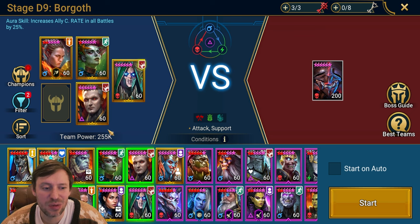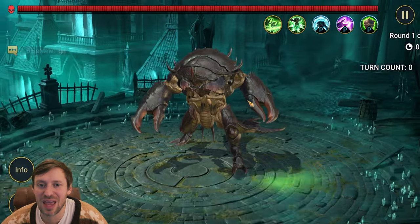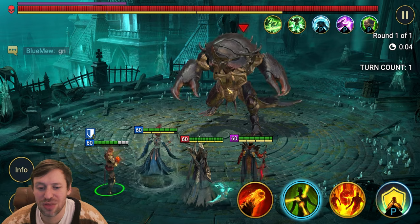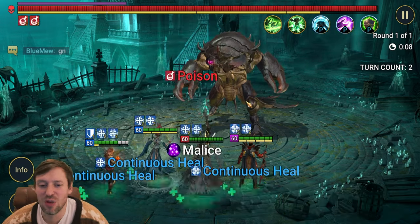With the Scarab boss we're on stage D9, and I would say don't bring in Rotos — he's so tanky he's going to cause issues, you might get wipes. Basically we're just going to solo this with Bad-L, and the reason I feel that Bad-L is the best option for this is there are three ways you can do this.